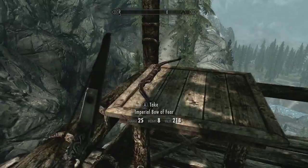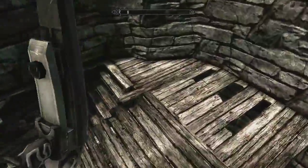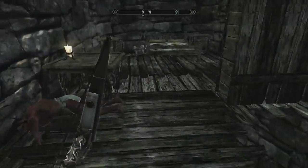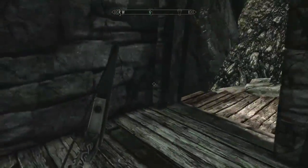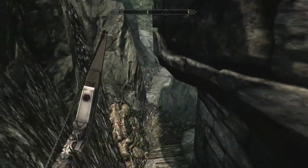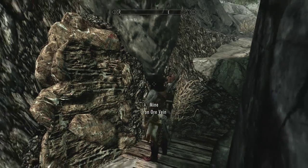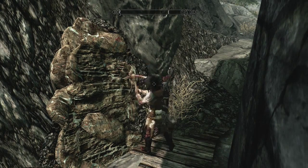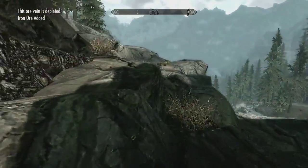Over here — Imperial Bow of Fear. These enchanted items I'm mainly just going to disenchant rather than keep and use. What's this? Iron ore — let's mine it. I'll catch you in a second. Okay, that one's mined — I think there was another.